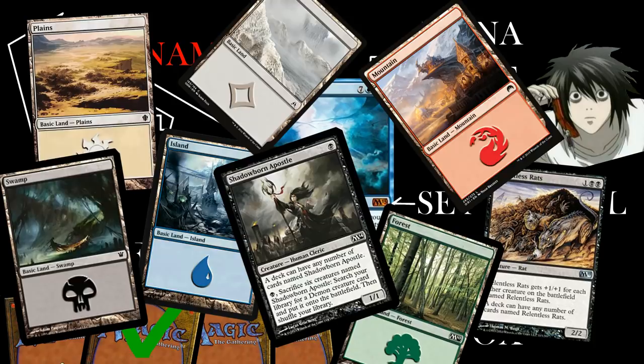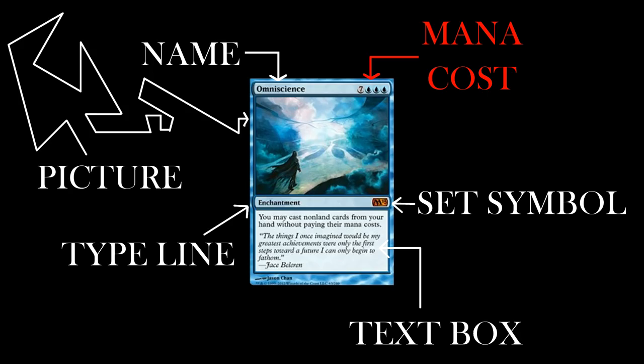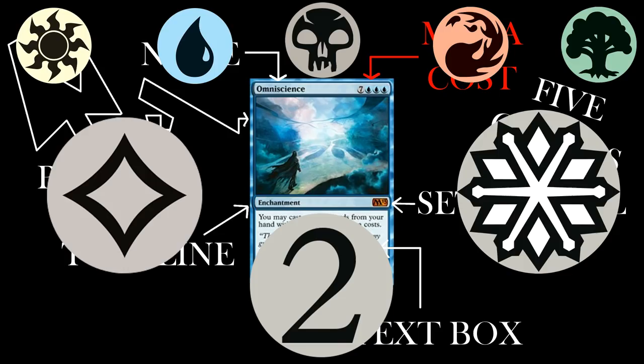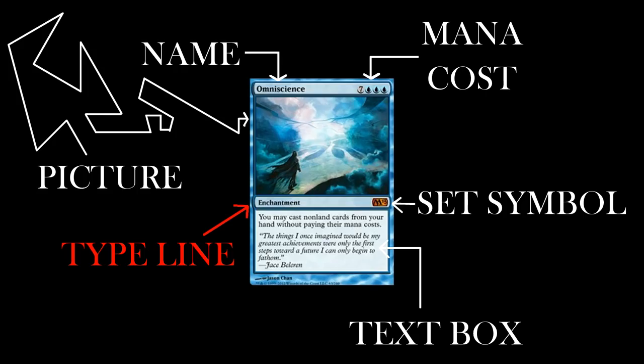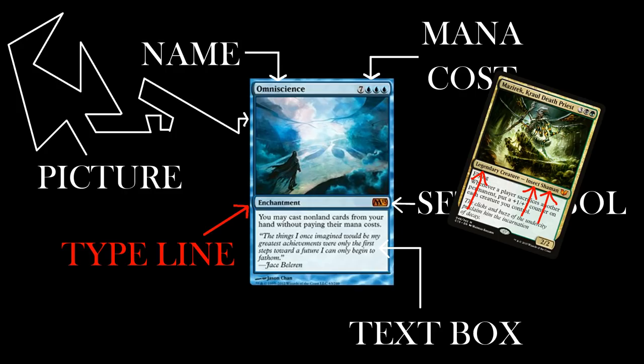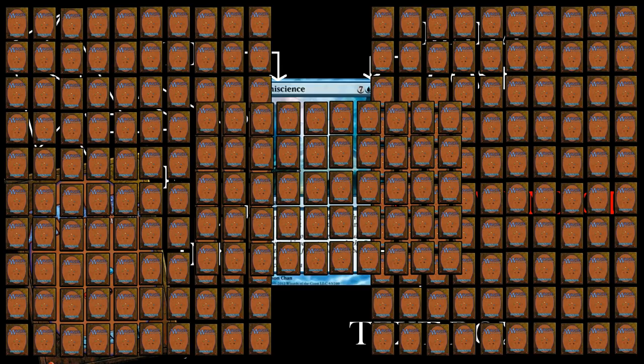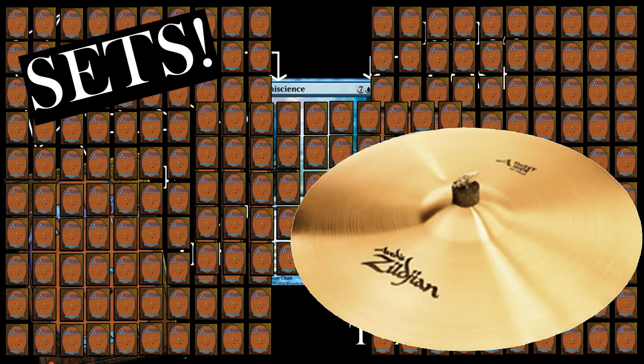We'll talk about how to get mana in a minute, but for now you need to know that there are five colors of it: white, blue, black, red, and green, in that order, plus a colorless wingding thing and a snowflake. A number in the middle of a gray circle can be paid with any color of mana or colorless mana. Colorless is not a color. The type line tells you what type of card it is, along with any subtypes and supertypes. The set symbol tells you which set a card comes from, and its color tells you how rare the card is, with black being the least rare and gold being the most rare.